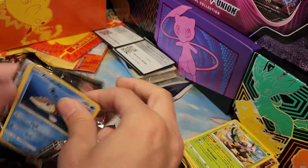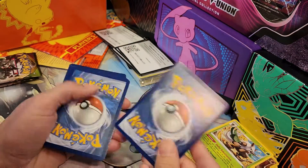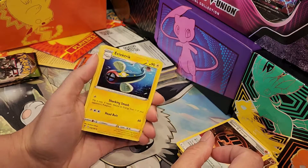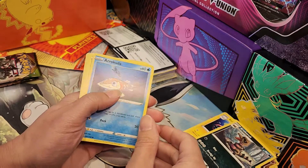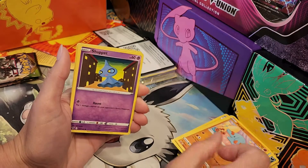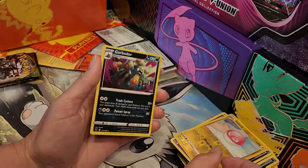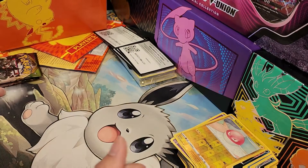Another Code Card. One, two, three, four. Let's see if we get anything good in this one. Aracuda. Reverse Holo of Walrein. And... Garbodor! I love Garbodor — it's one of my favorites. Let's set this one up here and give him a sleeve.